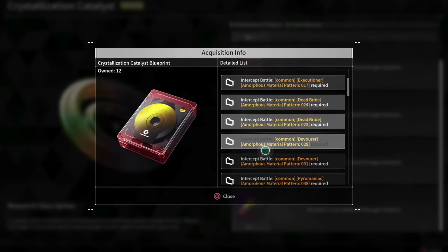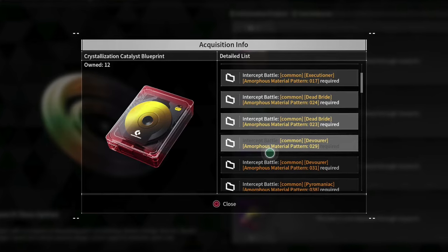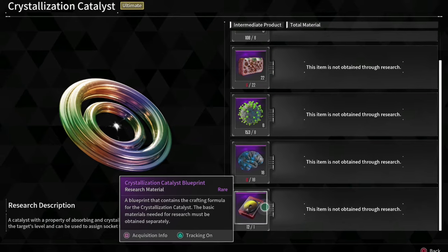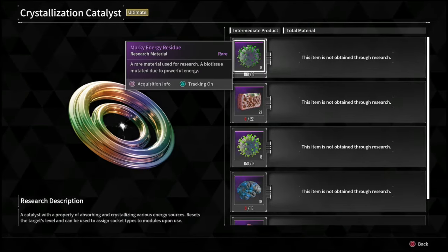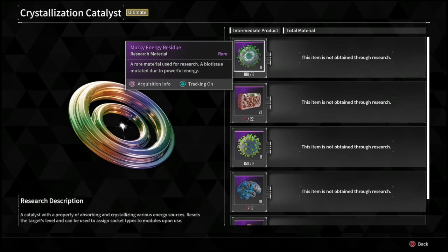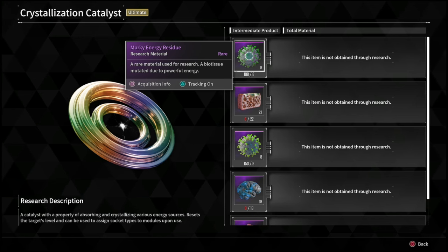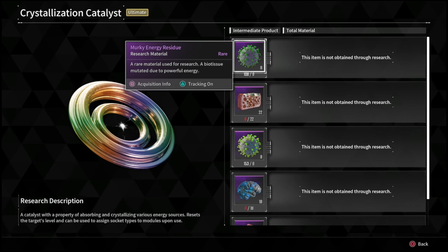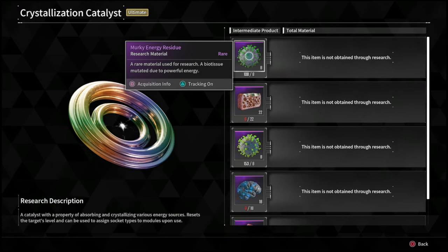The first thing you're going to want to do is go ahead and get crystallization catalyst blueprints. These drop all over the place from bosses — every time you open up an amorphous material you essentially have a chance to get one. Just play the game, go through bosses, and eventually you're going to get one to drop. The first couple might take a while, but you'll start to get a stockpile pretty quickly. I've already gotten over 20 of them in just my first week.